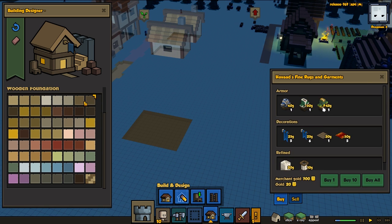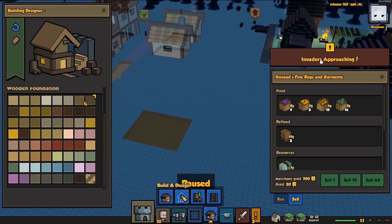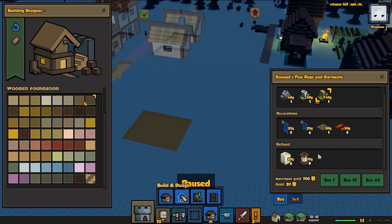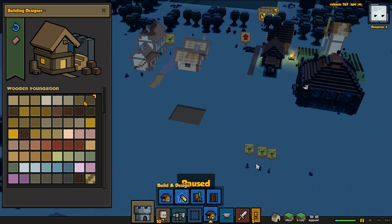Super merchant - do you wanna buy anything? We do have some upgraded workout fish. Looks like we can't really afford anything for now, so we're just gonna have to skip this trade for now. Let's see - invaders. Looks like we got some stonelings.